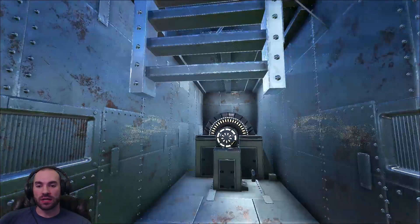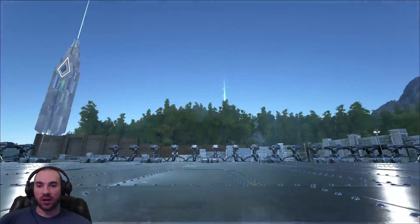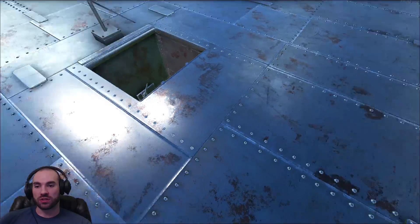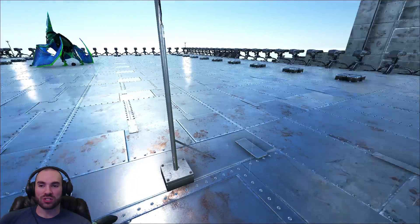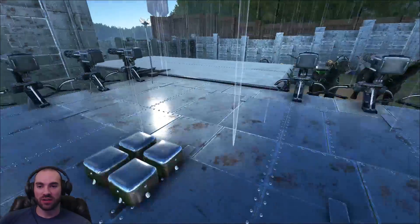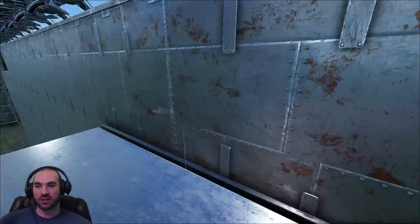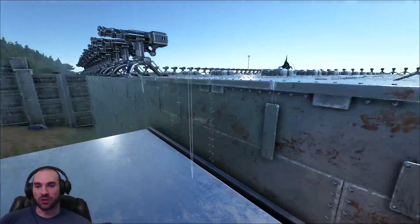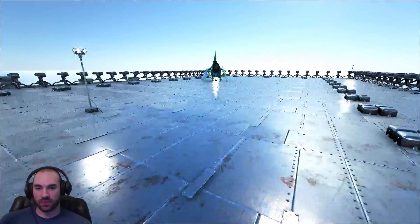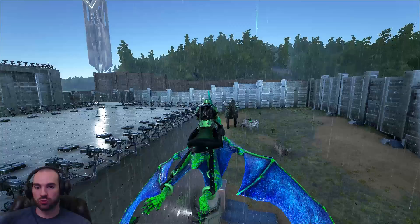To access that we need either a flying dino, or we have our elevator over here to the side. A ladder would work just fine — I just was like, let me use the elevator, it's a cool little item. So let me go back up and get a pterodactyl. We'll fly around on the pterodactyl and I'll show you the rest of the base.